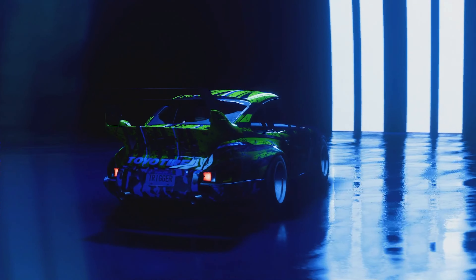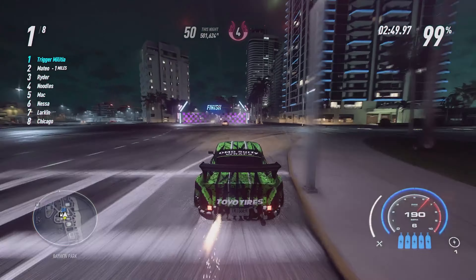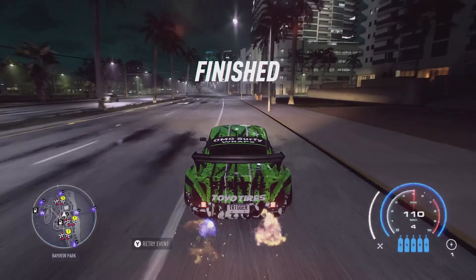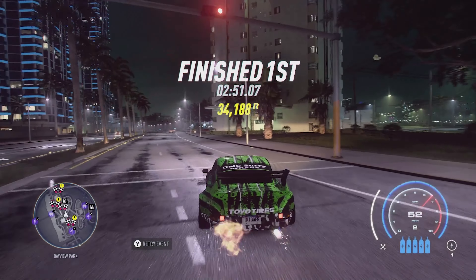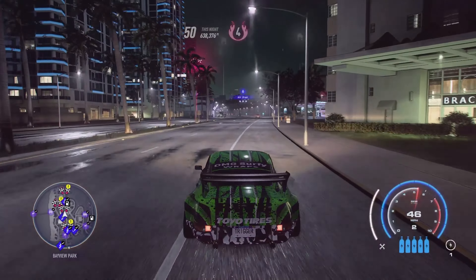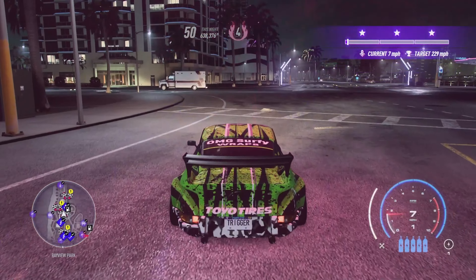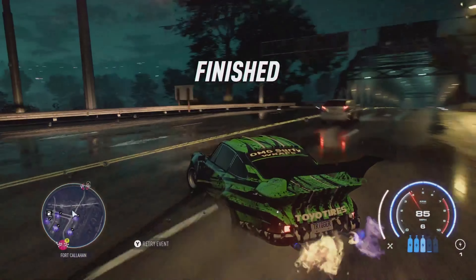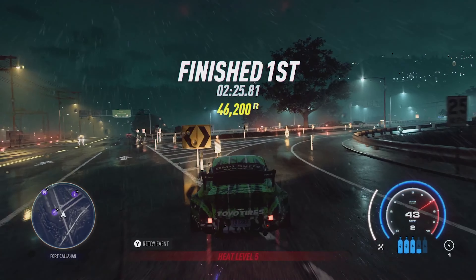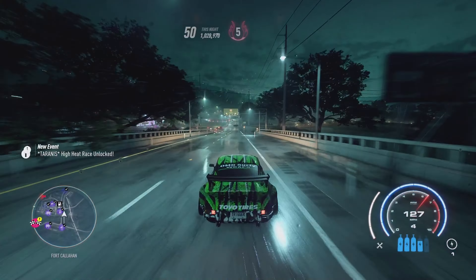When you do Discovery C, you're going to restart the race exactly when you finish. So far you will have done Discovery B twice, and you're going to do Discovery C twice. When you finish Discovery C for the second time, you will start Discovery A, which is right there at the end of Discovery C. This will be your last race of the night. Discovery A will push you to a million rep and end you very close to the Fort Callahan safe house that you started at.